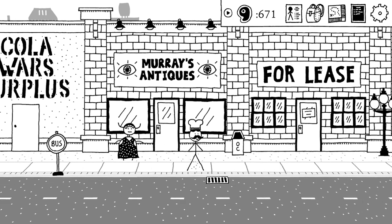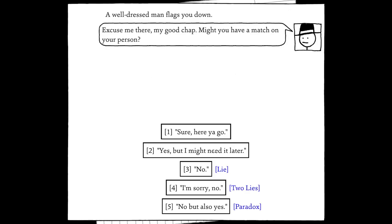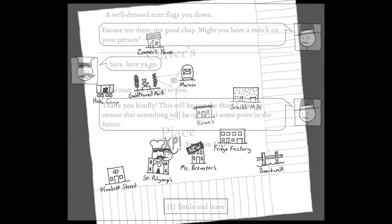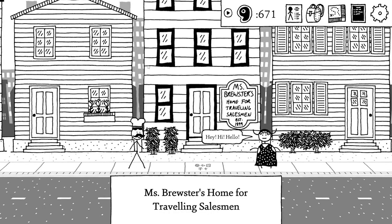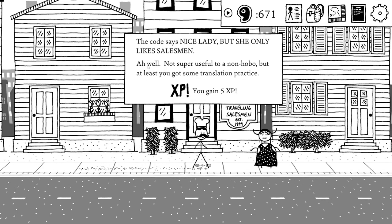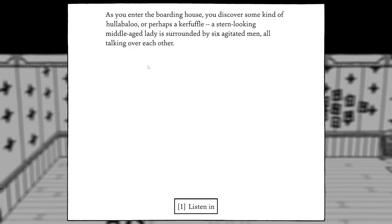We head to Mrs. Brewster's boarding house. On the way, a well-dressed man flags us down to ask for a match — we give him one, and he thanks us cryptically: 'This will be just the thing I need to ensure something that will be on fire at some point in the future.' We get 5 XP for that. At Mrs. Brewster's there's a hobo code saying 'nice lady but she only likes salesmen.' We head inside.